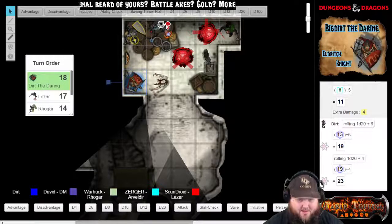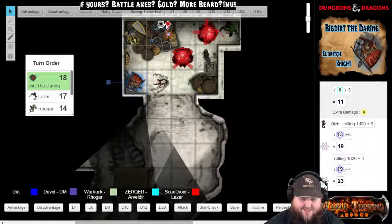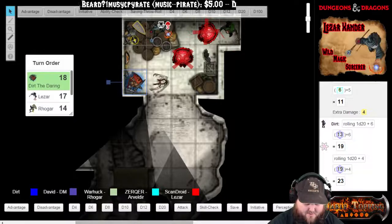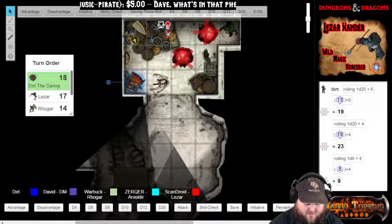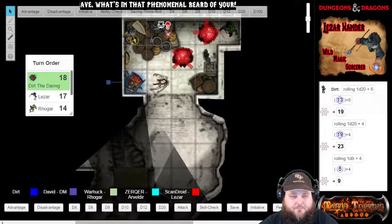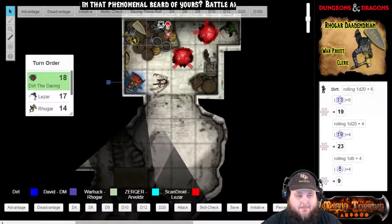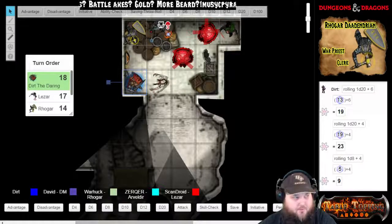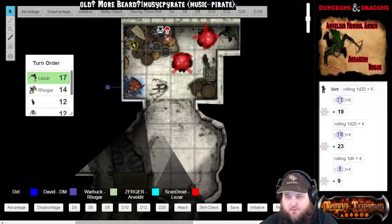23 damage. Oh what?! Wait — excuse me? Awesome damage. What did you attack with — a house? Very nice damage, actually, Dirt. So that's it for Dirt — you do not have to use a luck roll. Lazar, you're up.